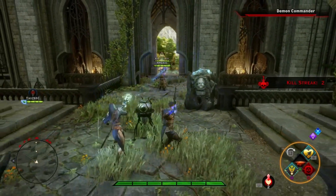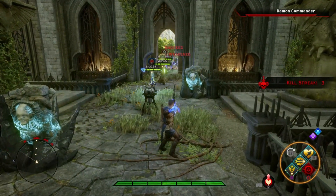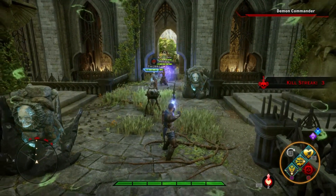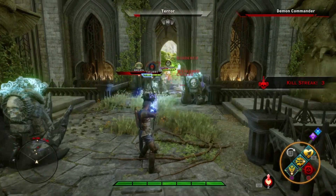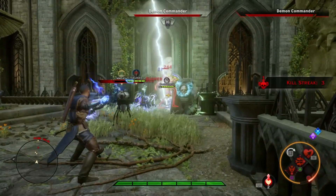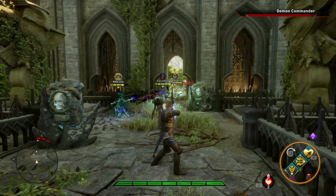I found that the key not dropping was also linked to certain abilities, for example like the elementalist firestorm, as well as certain enemies like the fear demon or some of the animals. They also fixed an issue that caused the potion mapped to the first slot to be used when you push the 9 key in the multiplayer mode. I primarily play on console so I haven't come across this in my PC experience.